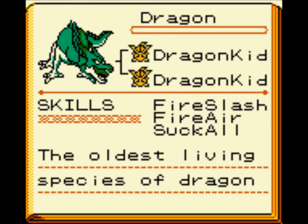The dragon will most likely be the first monster you can get that has a move that can hit everything — Fire Air — which makes it very useful early on. And if it's fighting one enemy, it'll use Fire Slash, which is even better. The dragon is definitely one of the beginner's favorites.